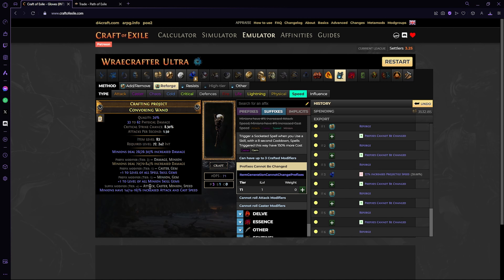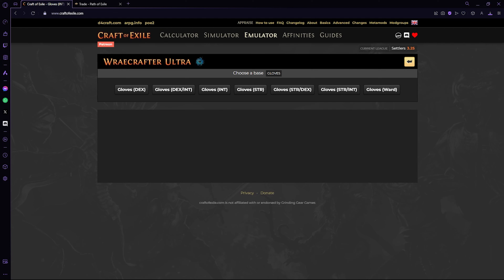We finally hit the attack/cast speed. At this point, if we're not happy with the roll we can continue trying for a better one, or we can go with this because it's a really good base. Now we have attack/cast speed and we just craft trigger. We're essentially done with the wand. My wand looks something like this — you don't need anything else. If you went 'minions are aggressive,' suffixes will be full; if you went increased damage, you have this and that's all you need.